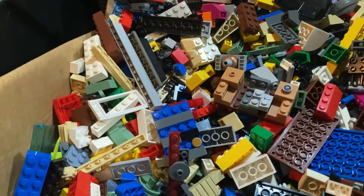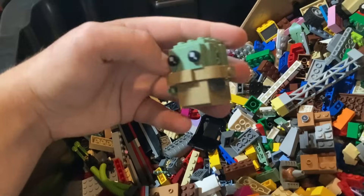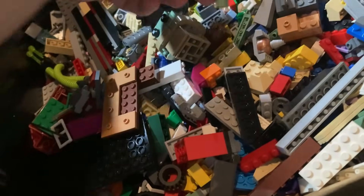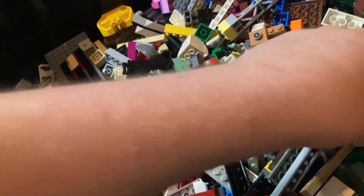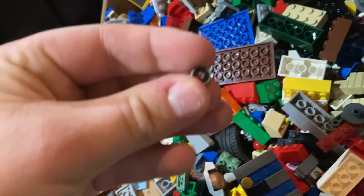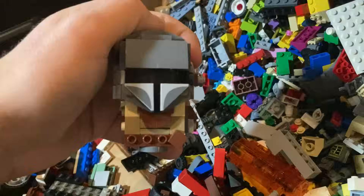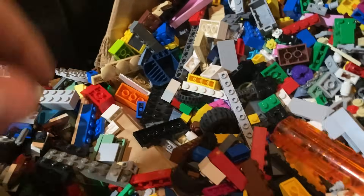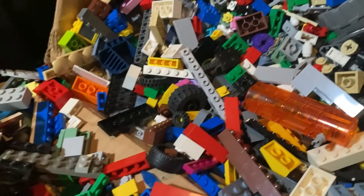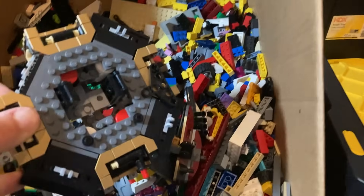Every Lego box has to have some random crap in it that you have no idea what it's from but it's definitely not Lego. Either way, that's the strategy — I'll update you when we have updates. Bro, it's Babu Frik! Well, half of Babu Frik — maybe that's what that green thing was, his ears or something. Definitely had some Minecraft stuff in here because there is a compass right here. I'm gonna start taking out accessories and things like that as well. We have a piece of hair — that's disgusting. And we found the Mandalorian baby Yoda's caretaker, there we go — very nice.